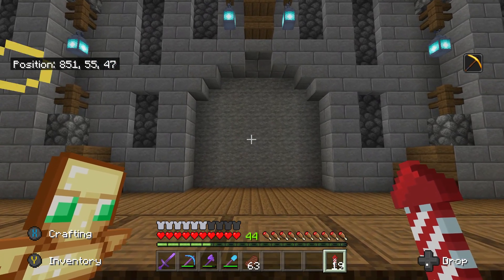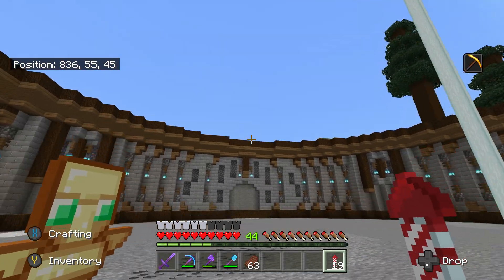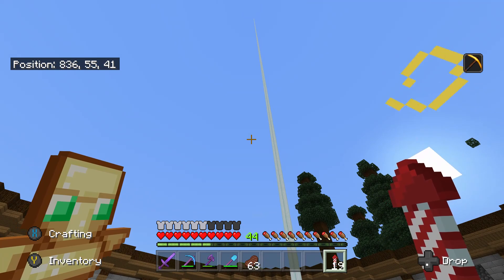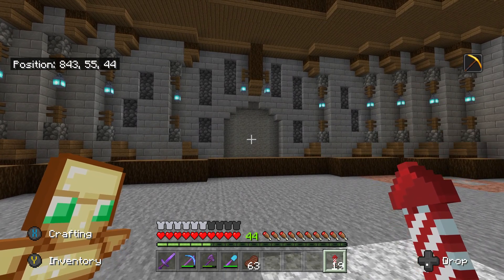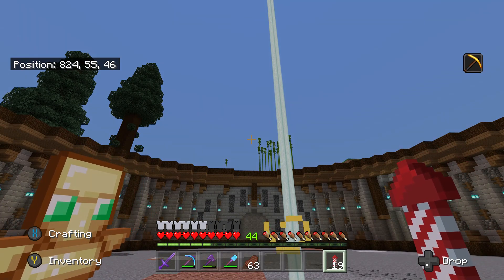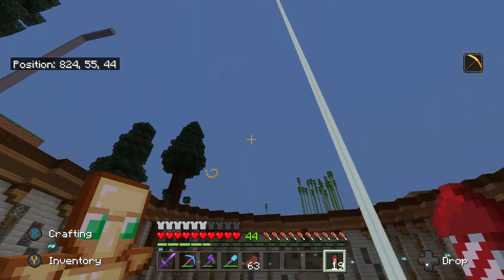I was going to do the storage room in the last episode but I just ran out of time. This is where it's going to go, on this side right here. In the last series the storage room was in the center of the base with a way in from each of the four sides, but I changed that just before the world got corrupted. I recorded a YouTube video where I moved all the storage to a new room, but then the world got corrupted so I thought it was pointless uploading it. I decided to remove it from the center because I couldn't make it look good and I actually like the base more open like that.